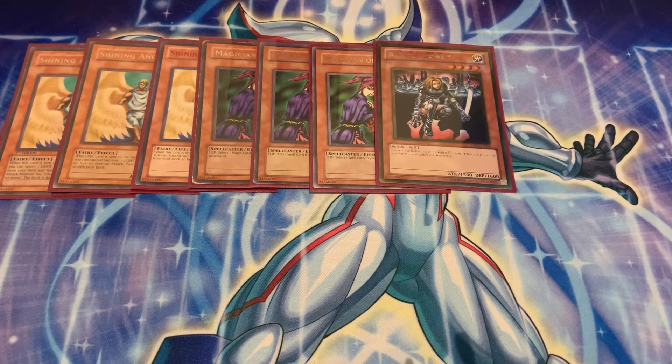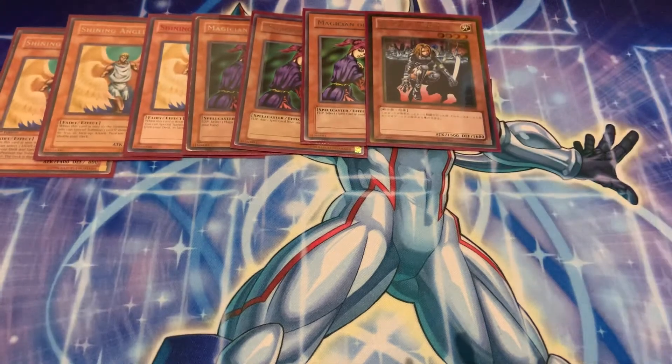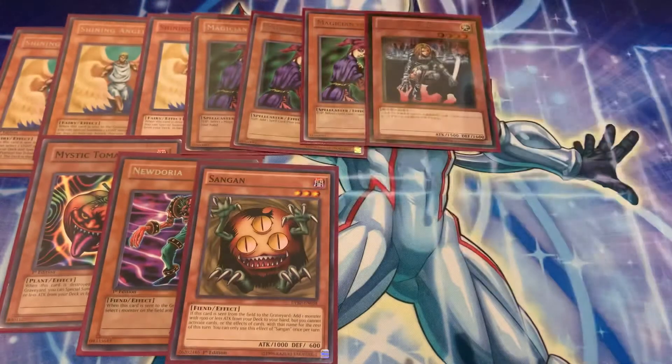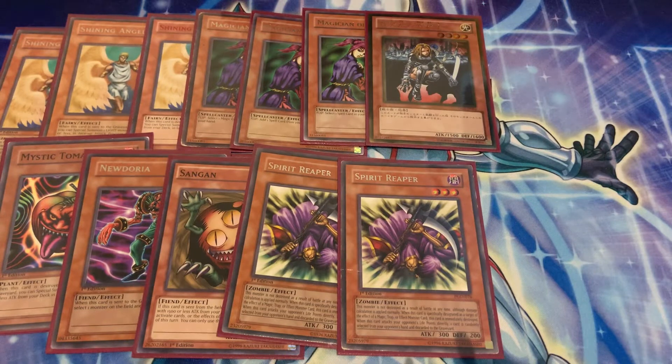Something else I run — because this deck, outside of Chaos Monsters, doesn't have a real way to be aggressive; it's very much reactive. We run 1 Tomato. It could be 2 or 3, but I chose 1. For the targets, we run 1 Nudoria — kind of a Serpent Warrior Lady but not as good, still a very good first-turn set — 1 Sangan, and 2 Reapers. The more I play, the more I love Reaper every day.